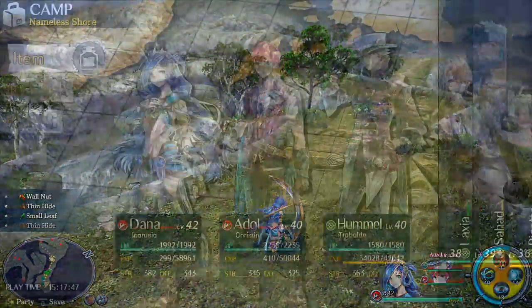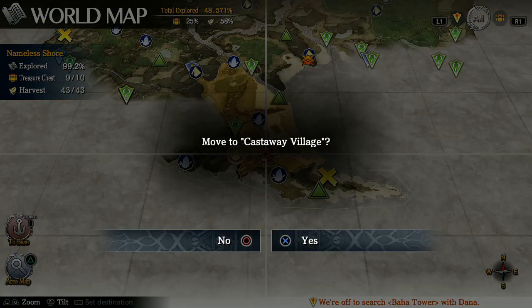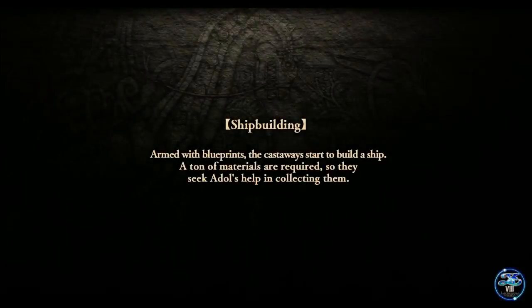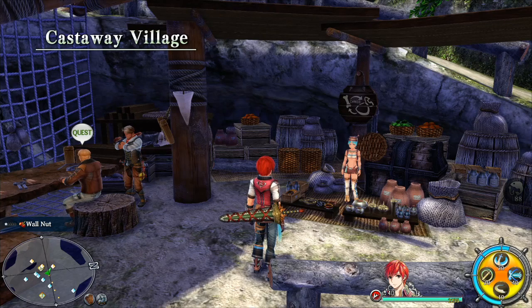There's a bunch of materials there, so at that point whenever you want you just push left on the D-pad and push start to go back to the village, and you can craft things that way. That's pretty much the gist of how it works.